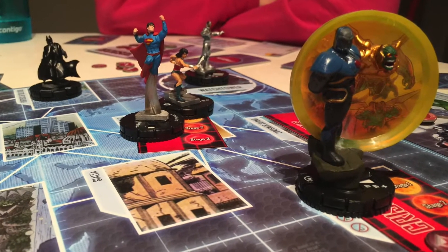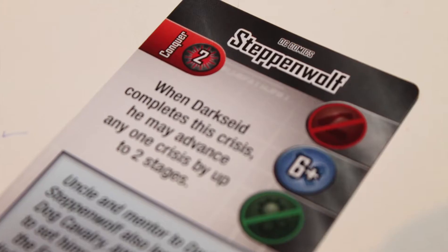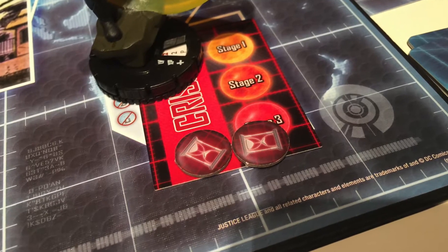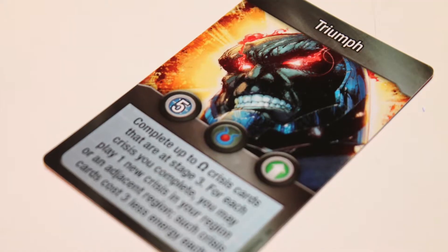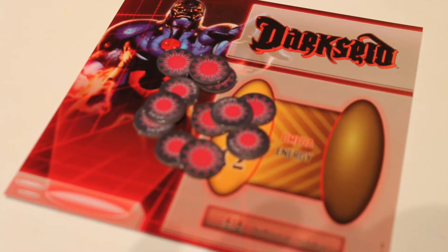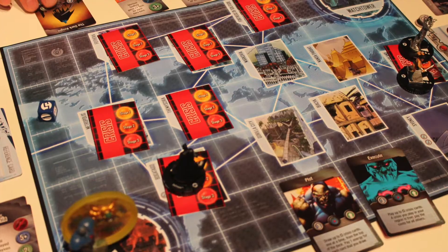Darkseid is also playing cards — he can draw new crisis cards and play crisis cards on the board. Critically, he wants to advance crises, and this is how he gains victory points. If he advances three advancement tokens onto cards, he can play a triumph card, which lets him take those crisis cards and score them for himself. At the end of a round, heroes who have gained experience points by solving crises can spend them to level up their hero's base. Leveling up can earn a new power card, a new token ability, or sometimes both. Darkseid also has the power to level up — he gets stronger, gets more cards, and more crises appear as the game advances.